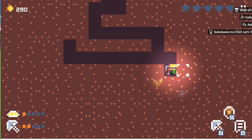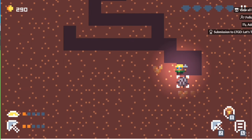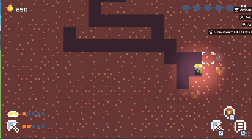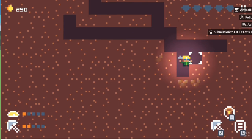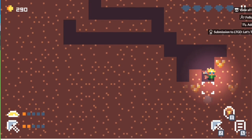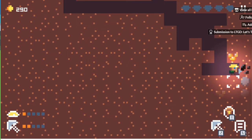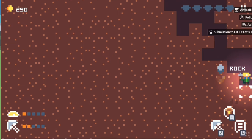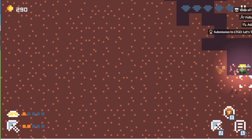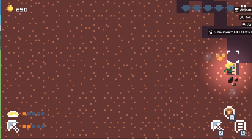Once we upgrade our pickaxe fully, we're probably going to go for the headlamp — it'll help us see more. I really just want to get pickaxe upgrades because I think we're gonna need it. Did I just hit the world border? Oh, that's sad. So now we just dig the other way. We did buy a ladder, so that's some use.